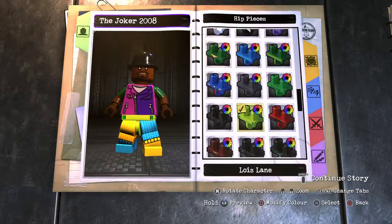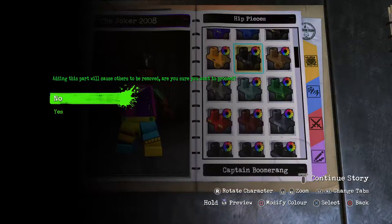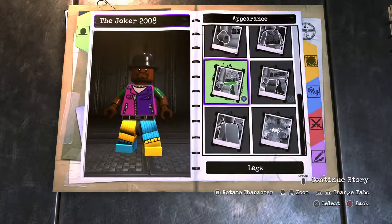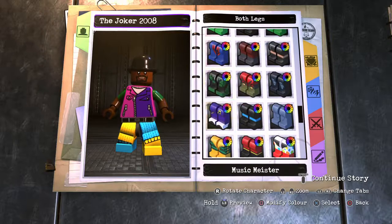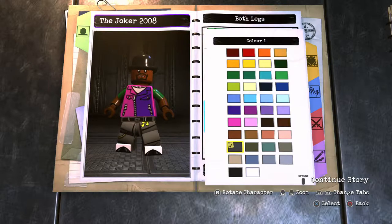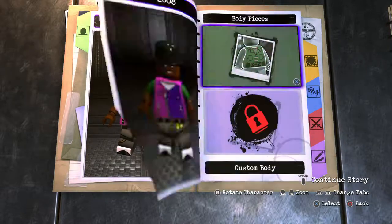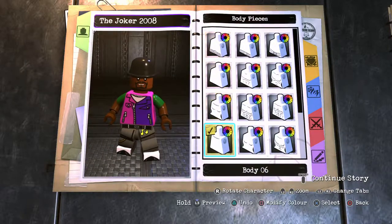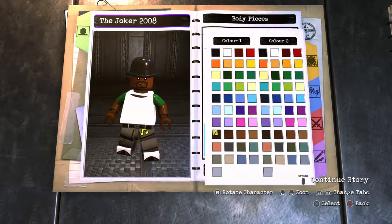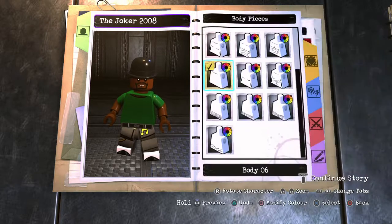Go on to the hips and look for Captain Boomerang — he has dark grey trousers. Then go to the Music Meister as well, and the same thing applies: dark grey for the trousers. Now that that's done, go on to the body. He's just wearing a basic shirt, so go to shirts and repaint that dark brown for the neck and dark green for the actual shirt — the darkest brown and the darkest green.